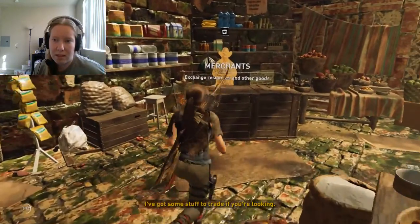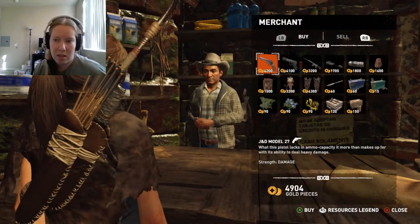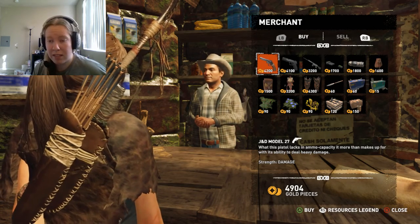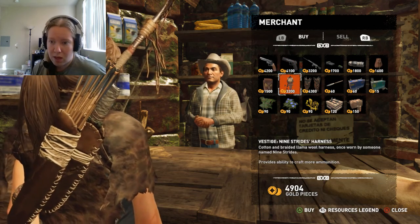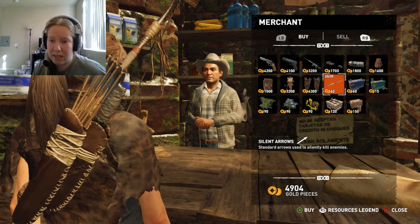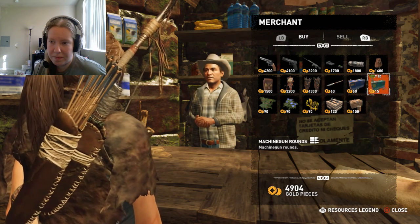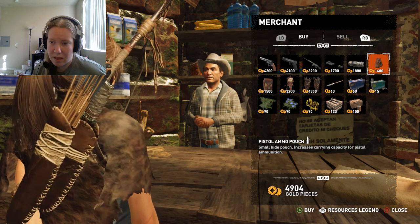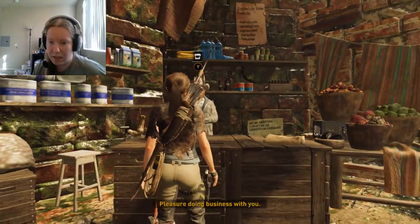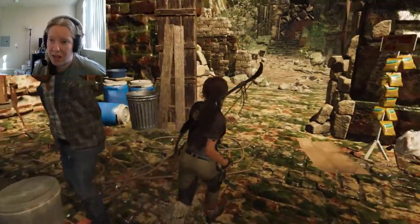Merchants — I've got some stuff to trade if you're looking. I am looking, I want to trade. We can just flat out buy guns — I didn't think you could buy guns. It provides the ability to craft more ammunition. We don't have that many gold pieces; I thought we had a lot, but it turns out we don't have that much. I also don't know what happened to our marker for where we're supposed to be going, but I have a feeling it's here.